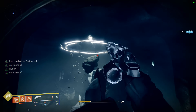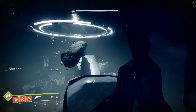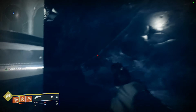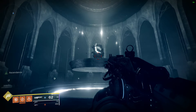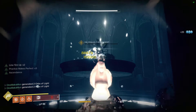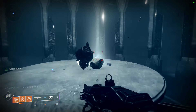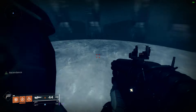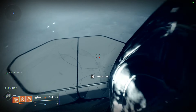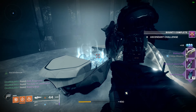Once you clear the thrall, jump up to the top and a boss is going to spawn in. Use a super and heavy — I like using machine guns and golden gun or the Blade Barrage. He goes down quick. Just like any other challenge, once you kill the boss all the adds despawn and the chest will spawn in with the Ascendant Challenge rewards. Make sure you open the chest to get your Ascendant Challenge bounty completed.